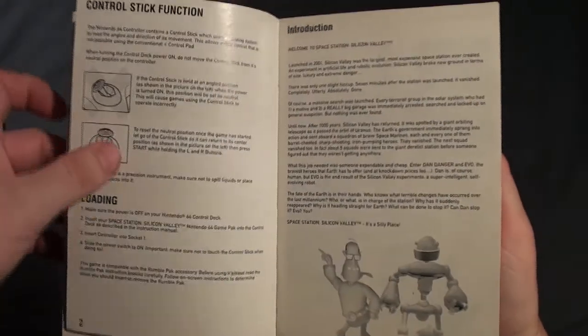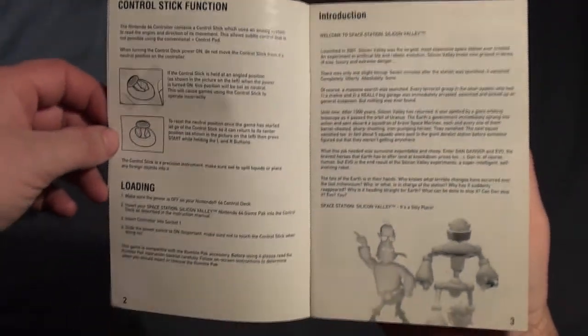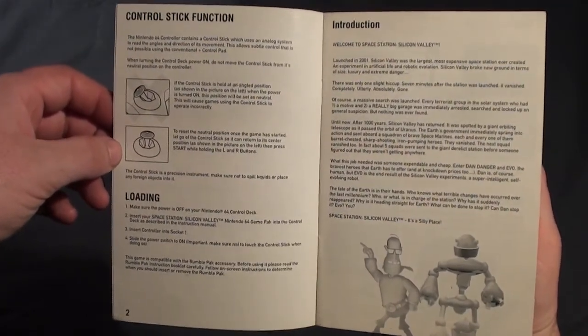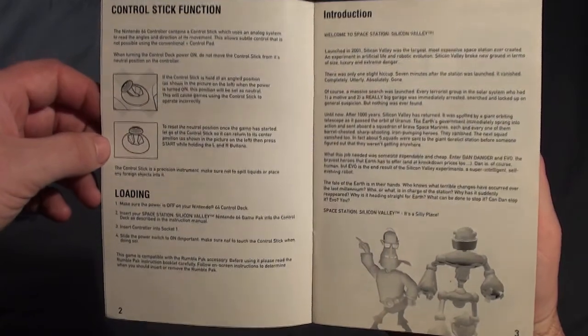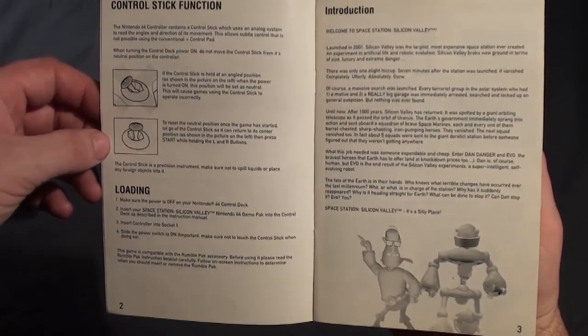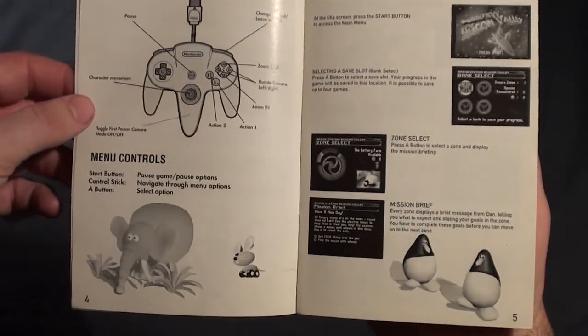Now this one I did rent back when it came out. So you're supposed to be this robot that gets broken up, and you're a computer chip with legs like a spider. You hack into robot animals and use their abilities — that's the gameplay mechanic here. And here's some of the animals.